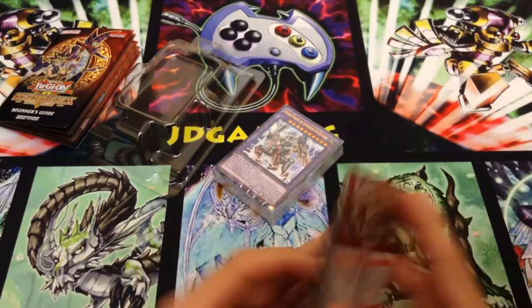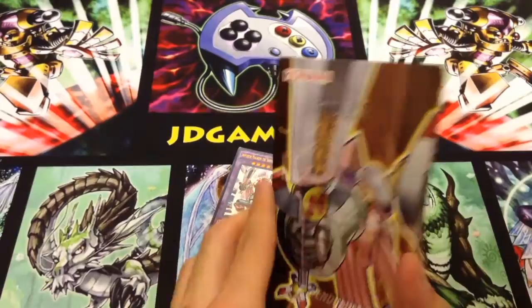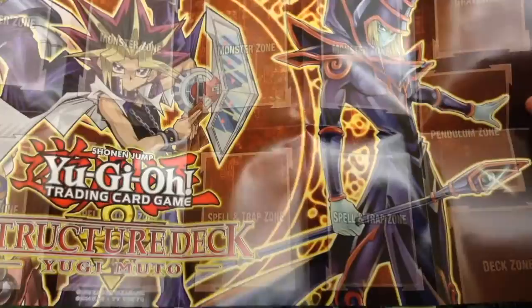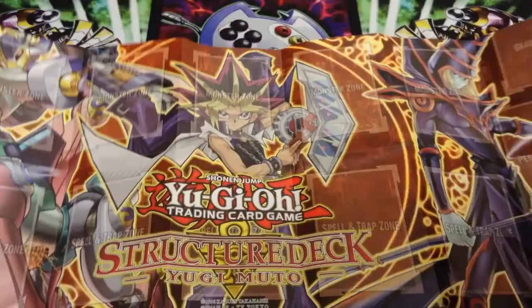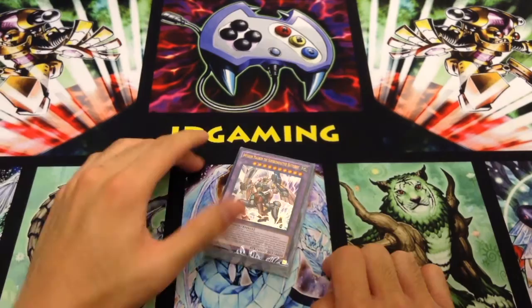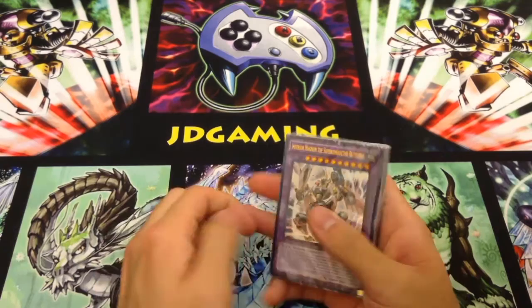Interestingly, they don't have an actual rule book in here, they just have the quick guide. Let's take a quick look at the mat. I can already see the big Empyrion guy — he's like this giant centaur guy, Valkyrian plus Berserian together. And then we have Dark Magician and Yugi, of course. This is a pretty cool mat. It's interesting that they actually label all the zones with text.